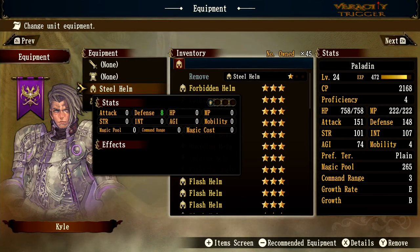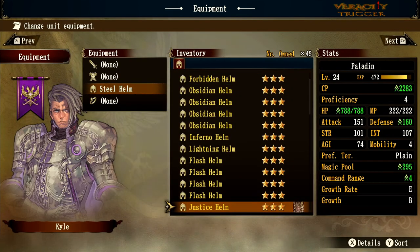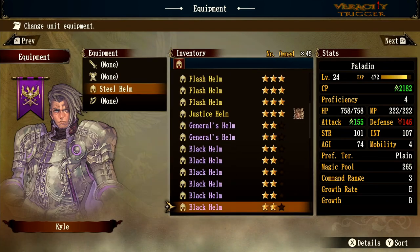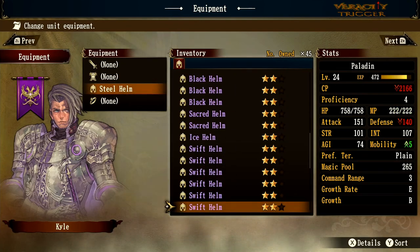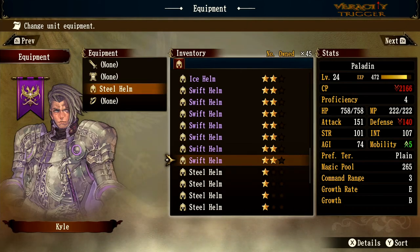If you're new to this game, there are three tiers of gear: gold with three stars, purple with two stars, and white with one star. That determines the rarity, power, defense, and all the bonuses. The closer to yellow/gold, the better. We're now moving into purple gear, the second tier.